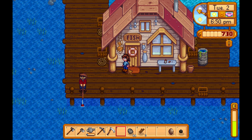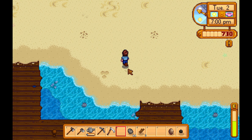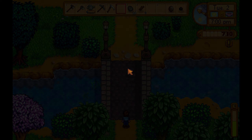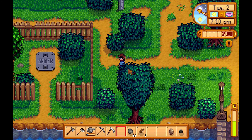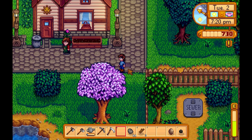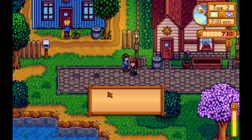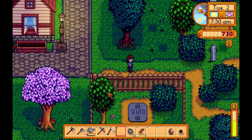So we're going to go get our foraged items, sell it, go to bed, and do this tomorrow. Let's go back over here, find that horseradish. Marnie — I don't think we've met! Let's go to the bar real quick and see if there's anyone we haven't met yet. Who haven't we met?